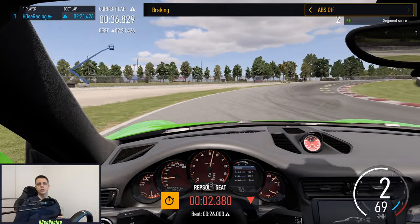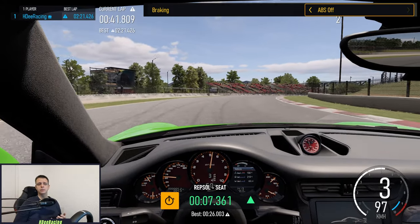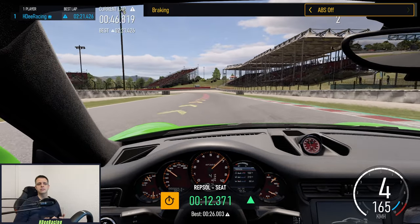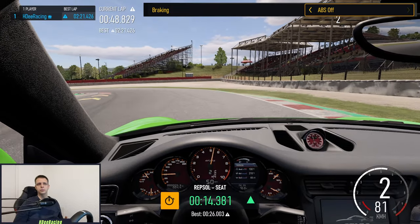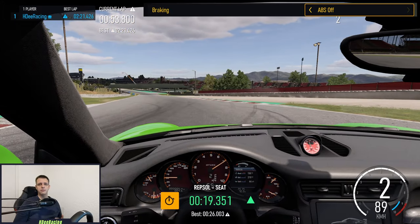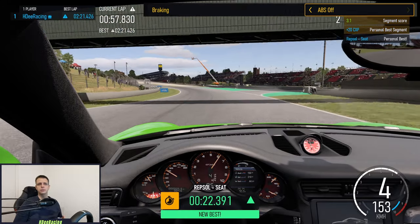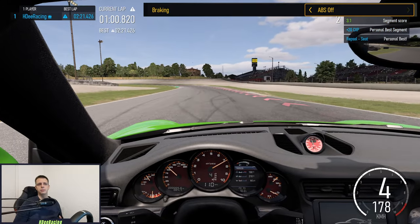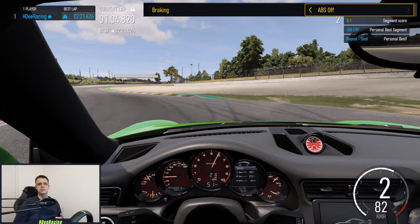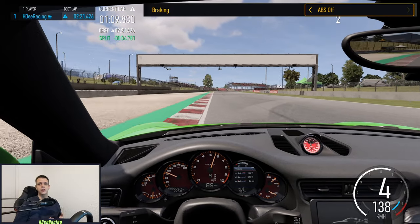Once you are more comfortable with everything else, you can give ABS off a shot. Here you will have to be careful with how much you apply the brake, so you don't lock up your tires. You may also have to modulate your brake pressure during braking to slow down optimally. I found this to be easier on actual pedals, but there are plenty of people who manage to do that on controller as well. But as I said, as a beginner, stick to ABS on, as this will be at most marginally slower, if even that, while being way safer.